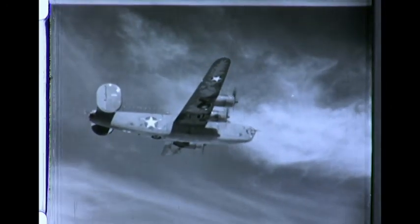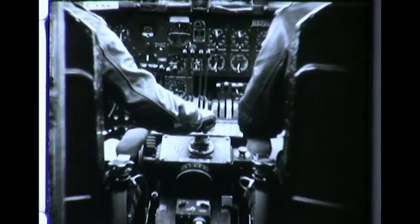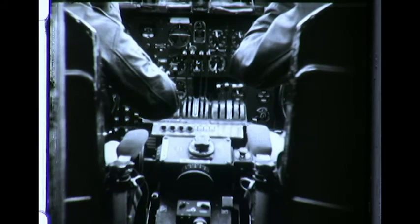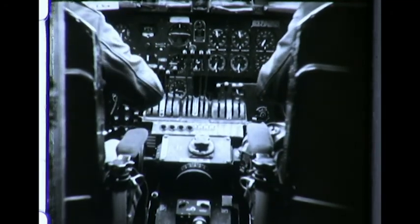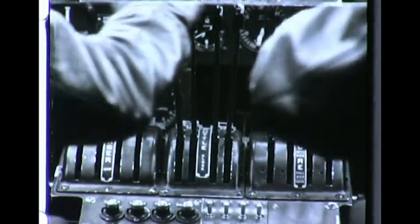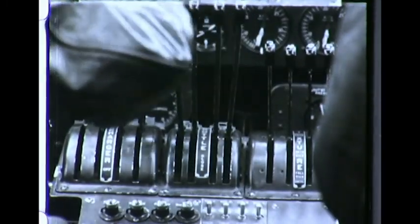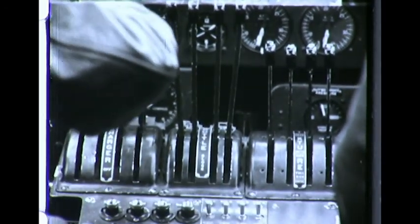At about 30,000 feet, the pilot levels off. When he feels it is safe to descend, he reduces power by retarding the turbo regulator and reducing engine speed to a lower RPM. To further reduce power, the pilot retards the turbo regulator. At the proper time, oxygen masks are removed. The co-pilot moves the mixture controls to automatic lean and switches off the fuel booster pumps. Nearing their base, the pilot opens the throttle and, with engines set for maximum cruise RPM, sets the supercharger controls to obtain rated manifold pressure.